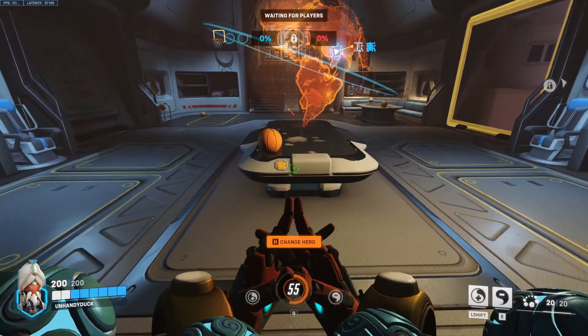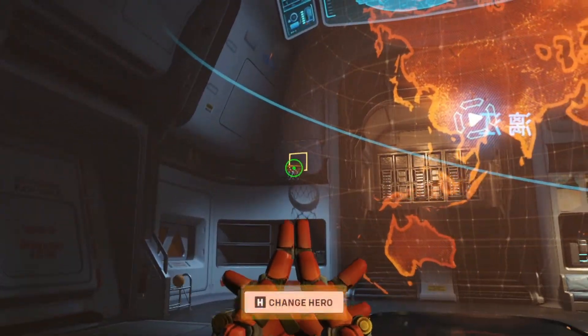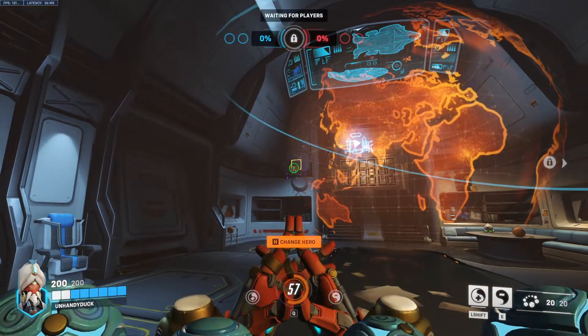And lastly we have Zenyatta. We're going to walk up, line ourselves up, look up at the net, put the center of the dot right below the rim. Melee, and that should go in every time.